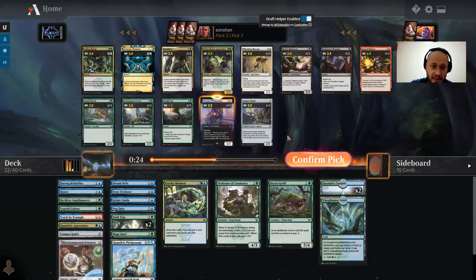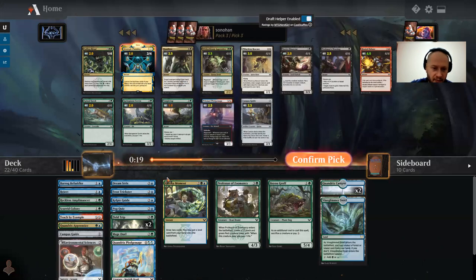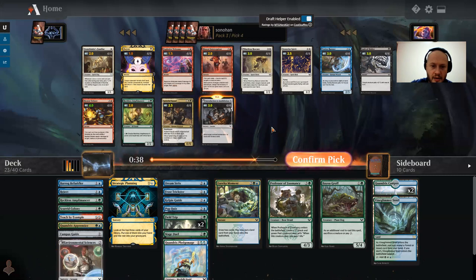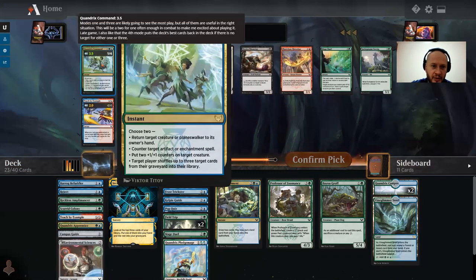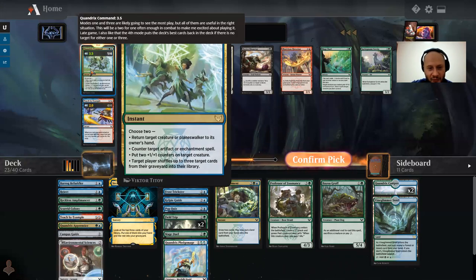Please don't tell me I have to take this — Strategic Planning. Might have to just take a Vortex Runner here; it's quite sad. No, I'm going to hold out for something better. There we go — one bright point.